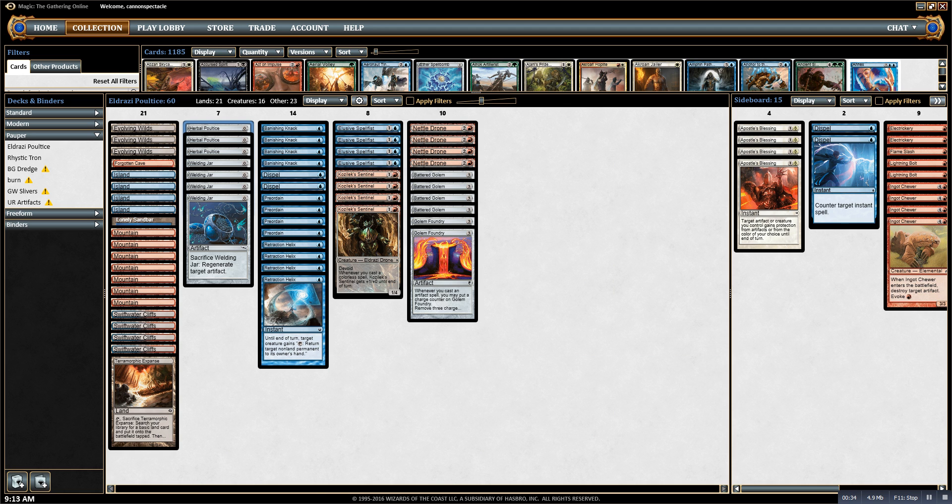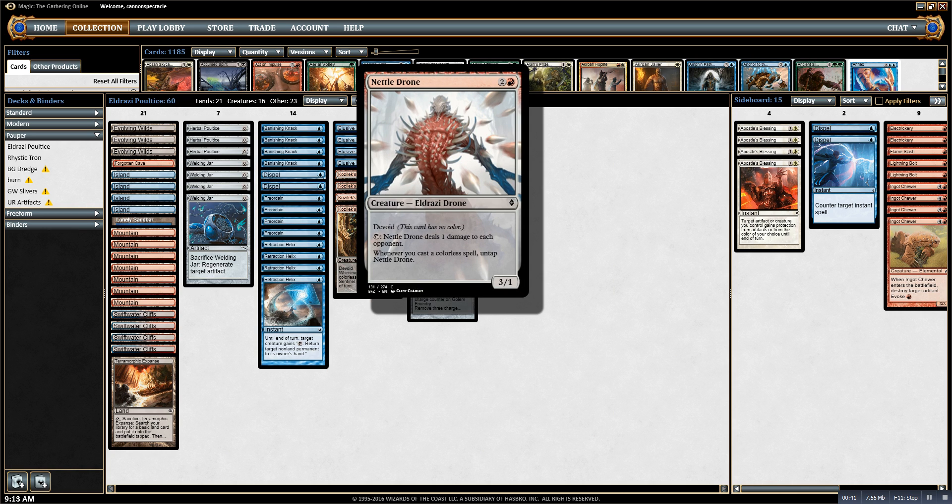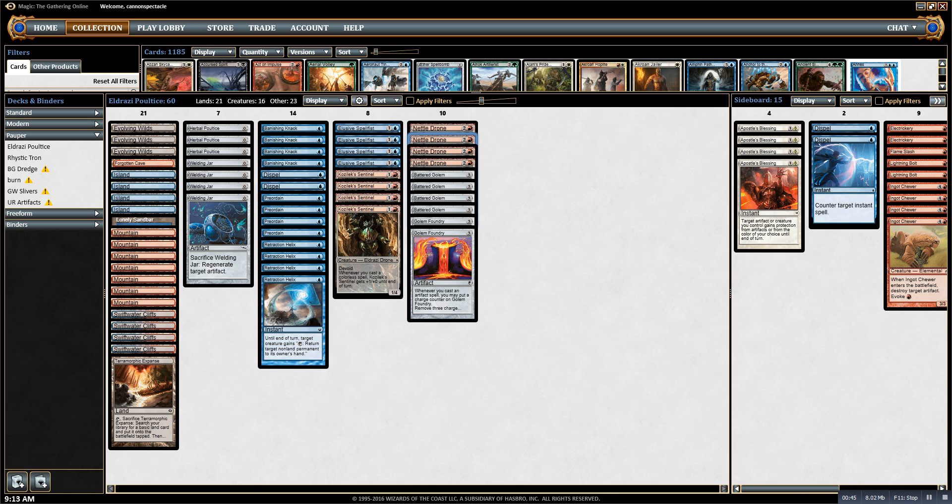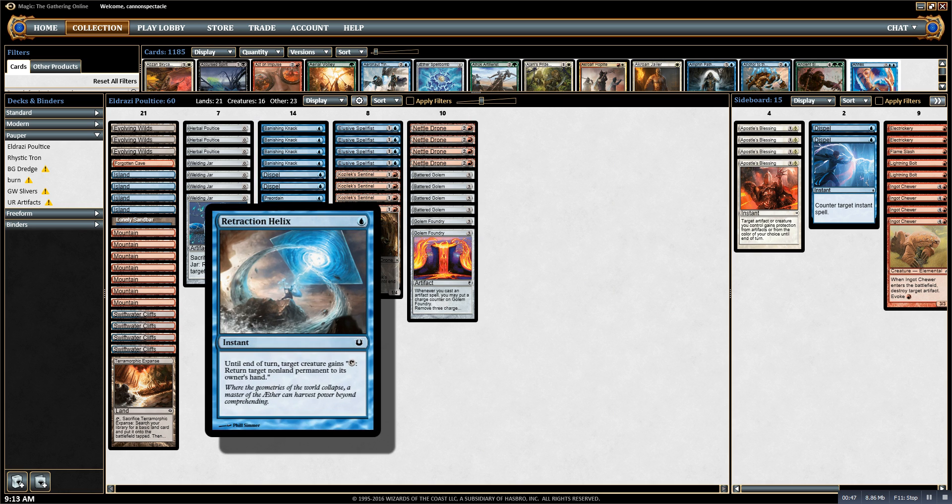I have four Welding Jars and three Herbal Poultice. The main combo pieces are Nettle Drone, Battered Golem, Banishing Knack, and Retraction Helix.